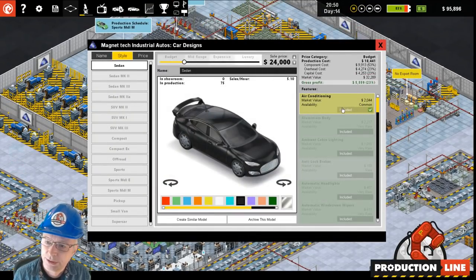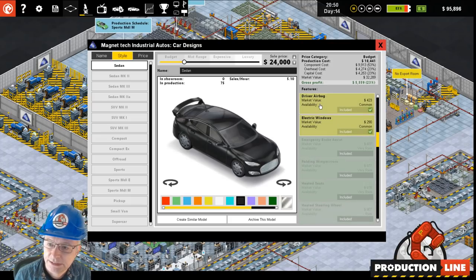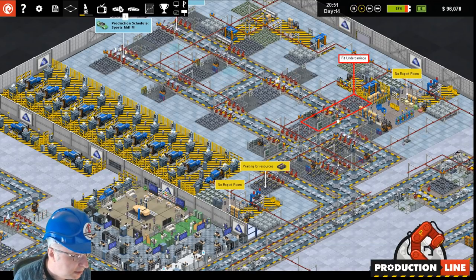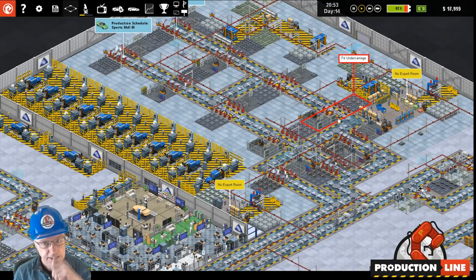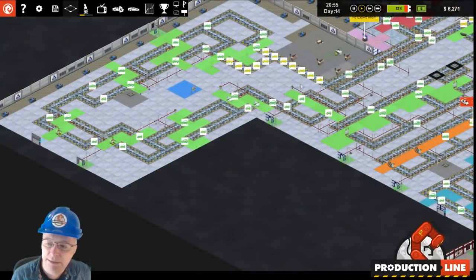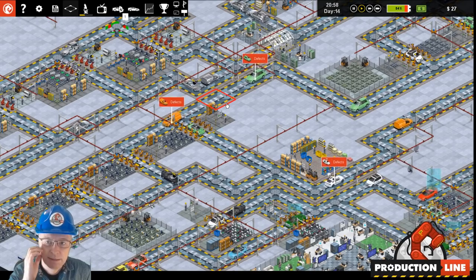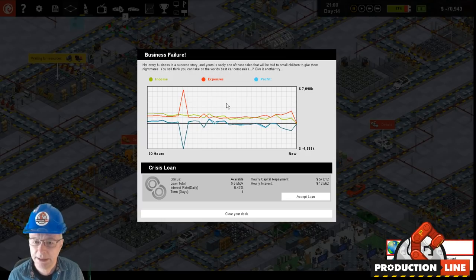I probably need better advice in the game to talk about that, but that is a new thing — we now actually display the market value. You could always have worked it out by going through and adding up all the values, but we decided to put it in there anyway. One of the things we did to do with balance was that when defects happen in the game — at the start of the game there are no defects on cars, every car you produce is perfect.